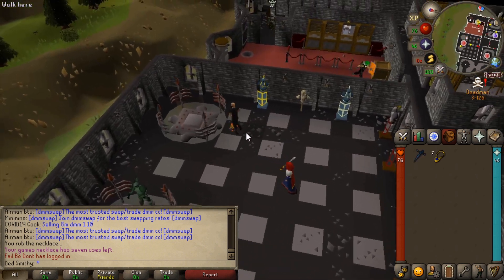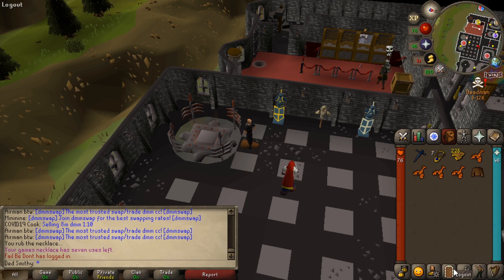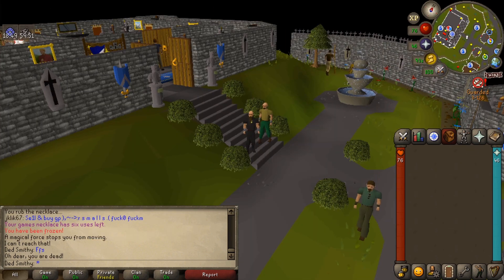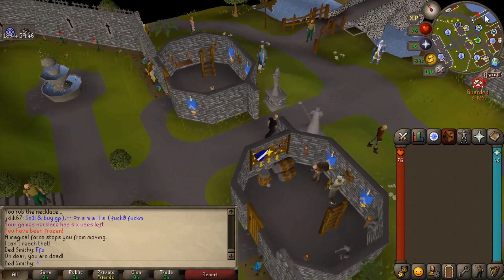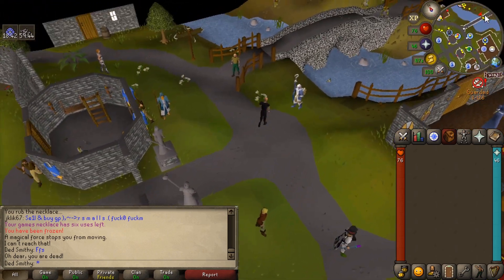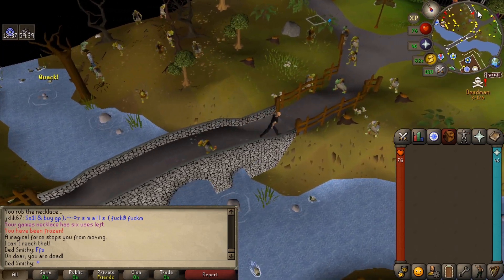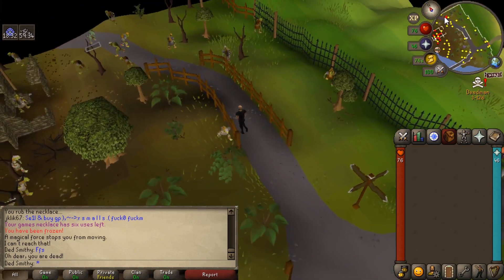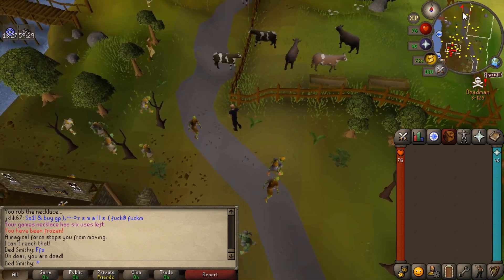Got my rune defender and monk robes back — also got my tokens. But I just got PK'd again. Literally just got back to Burthorpe and someone was waiting at the teleport. So annoying — that's another dragon scimitar down. I'm going to convert into two dragon daggers, some prayer pots, and put the daggers in my bank vault.